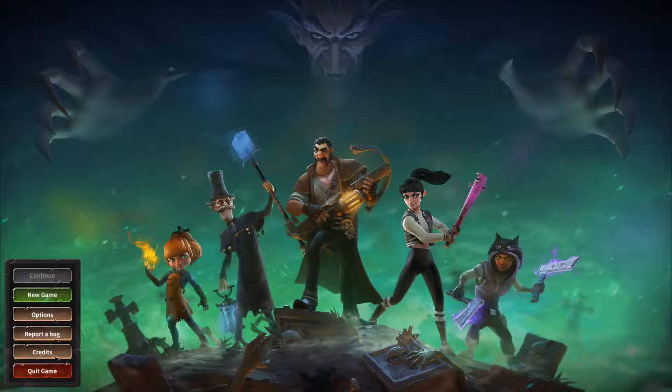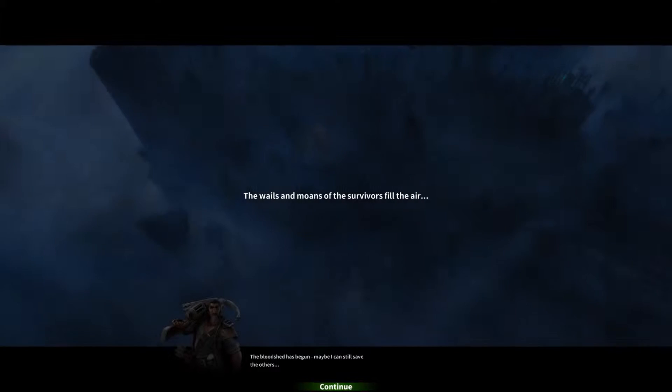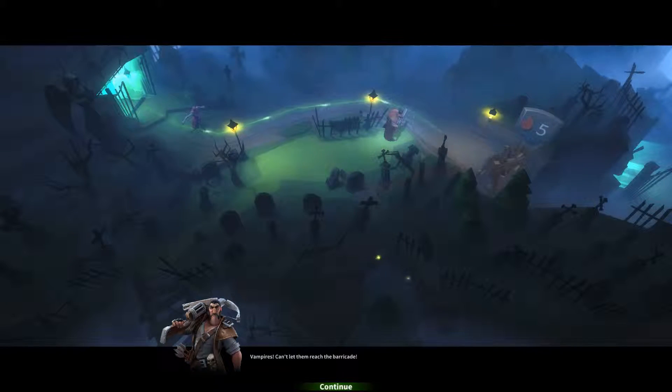Okay, so we'll get started. We'll have a little look and see how we get on. I don't know what the controls are — hopefully it will tell us. Let's get this started. The bloodshed has begun. Maybe I can steer vampires. Can't let them reach the barricade. What's going on?